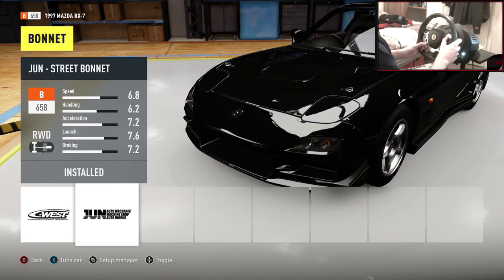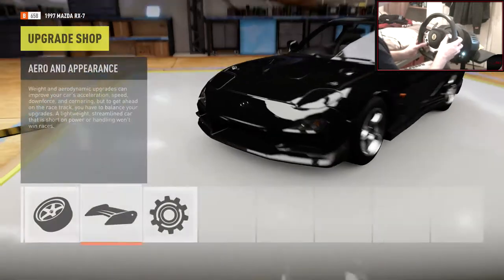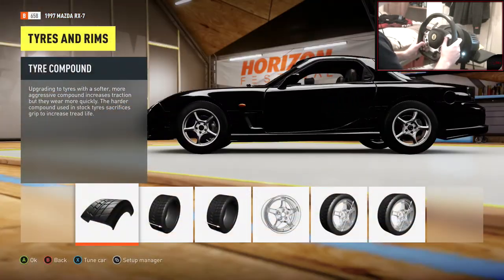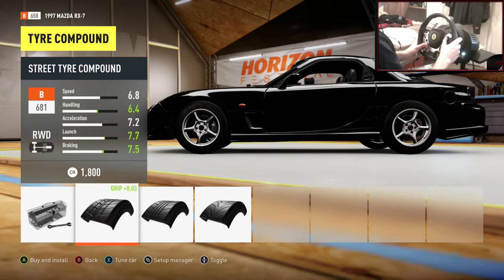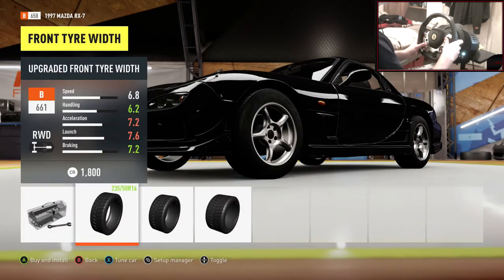Let's just put the Veilside bonnet on. Tires - I always stick with stock tires. A lot of people like to go street tires but on this game it just works so much better for me to keep stock tires - the car just slides better.